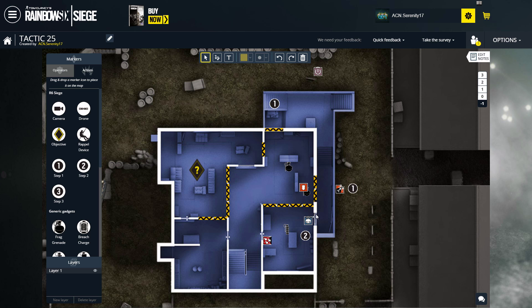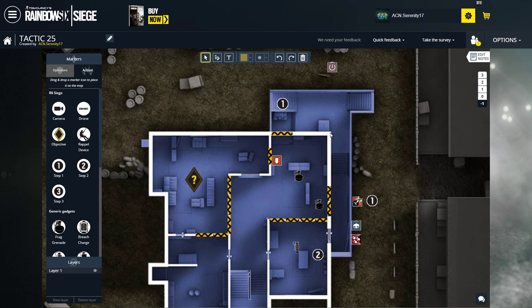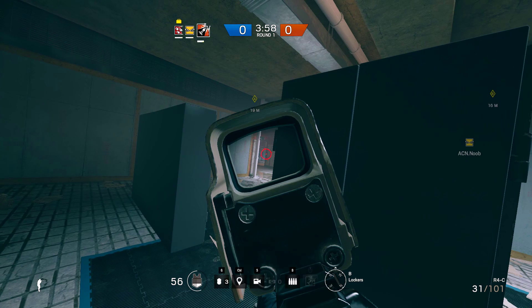Thermite is going to go right here — he can stay there, go right here, or even right here — and he's going to cut off reinforcement from the B site. You basically plant the bomb right in front of the door; after that's done you've pretty much won. You take these two guys watching the bomb, Ash is still looking at the B site, Thermite looks at the stairs, and Thatcher watches the outside windows and ramps. The fun thing about this strategy is that Thermite can play very aggressively because his only role is to destroy that one wall at the beginning.